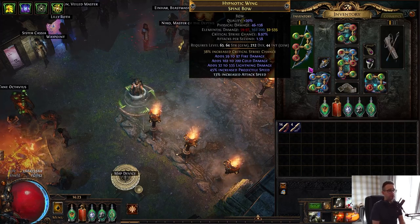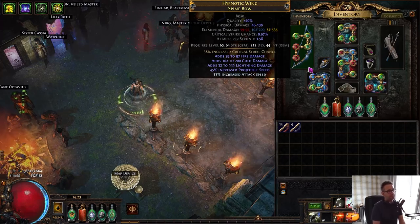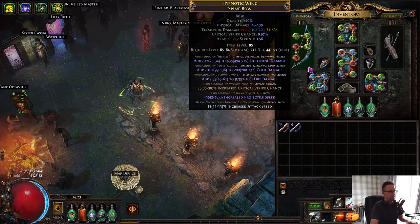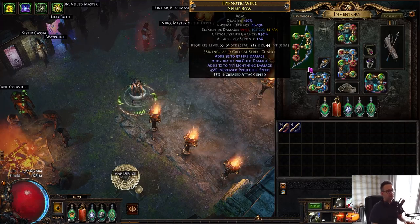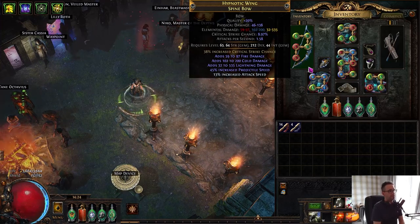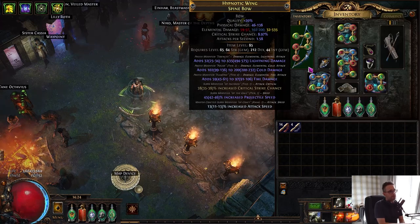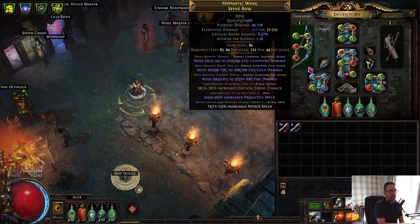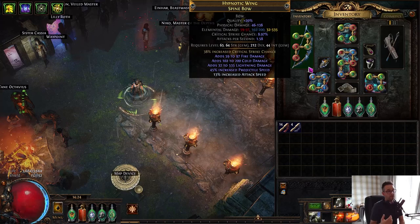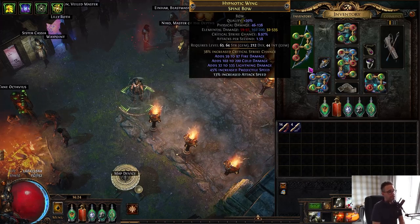And then the Bow. I've picked up a lot of Fractured Bow bases from Arch Nemesis. Spine Bow is what I want to go for because it's got decent base attack speed of 1.45 and good crit chance of 6.5. So I picked up a base which is T1 Fractured Max Roll Crit. And then I've rolled this with Deafening Essences of Wrath until I hit something decent. The other elemental rolls are not amazing — it's T3 Cold and T6 Fire — but what I liked about it was the T1 Projectile Speed, which is very, very nice. Tornado Shot needs Projectile Speed because the more speed you get, the further projectiles go across the screen, giving you more clear. And then I've just crafted Attack Speed with an Exalt.